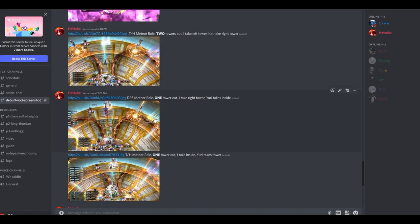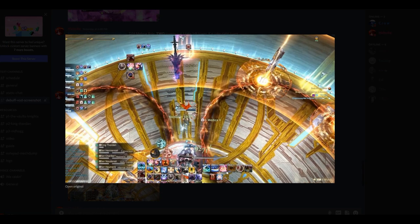The second picture: DPS meteor role, one tower out. I take the right tower, Yuri our tank takes inside. Since I have the prey marker, I am going north and take this one tower only. If there were going to be two towers toward this side, then Yuri would also go outside and would have taken one tower there.